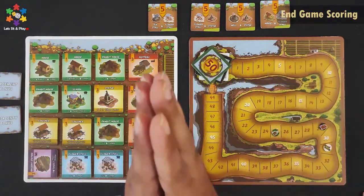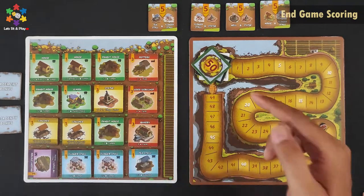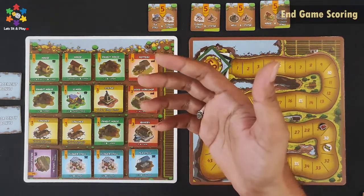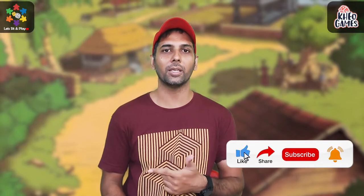All players tally their victory points and the player with the most wins the game. In case of a tie on most tiles in a group, the player with more tiles wins; if it's still tied, both players share the victory. I hope you understand this game and feel good about it — please like, share, and subscribe to our channel and hit the bell icon.